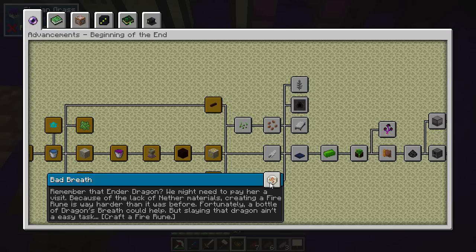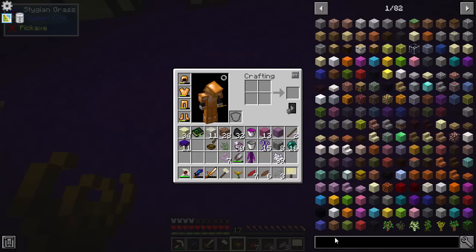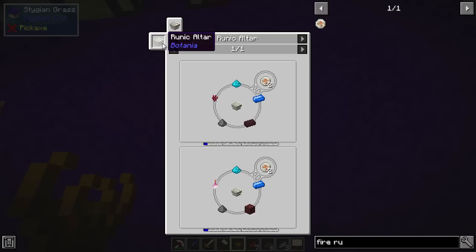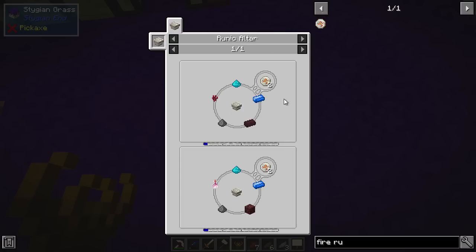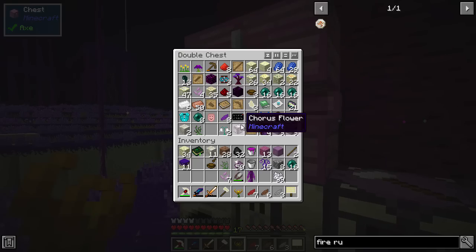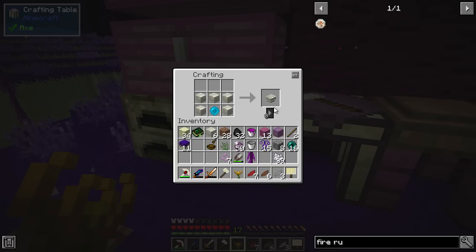We need dragon's breath to make a fire rune. We also need a runic altar - one of these bad boys. I think I can make one already: a mana pearl, runic altar - let's just make that. Lovely stuff.